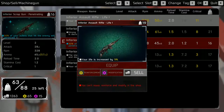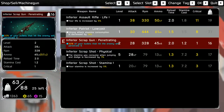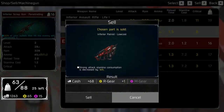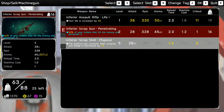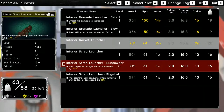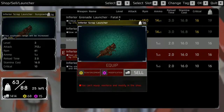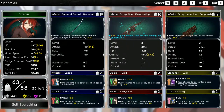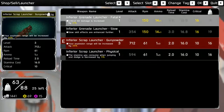I'm gonna switch to equipping this — I can't right now, I'll equip that later. Patriot. Scrap shot — I can sell. I'll leave it at that. Launchers — we have two inferior launchers. A bunch of stuff we can get rid of. So I think we're good there.